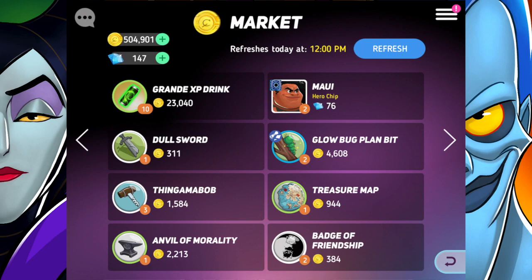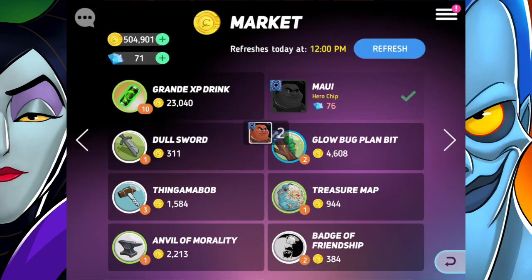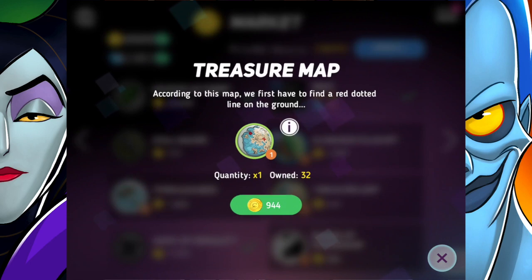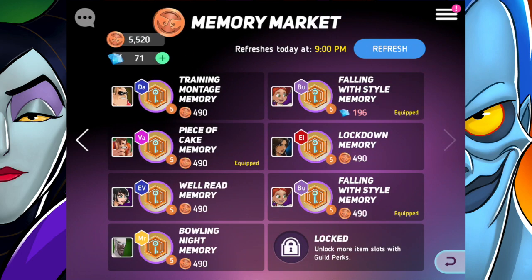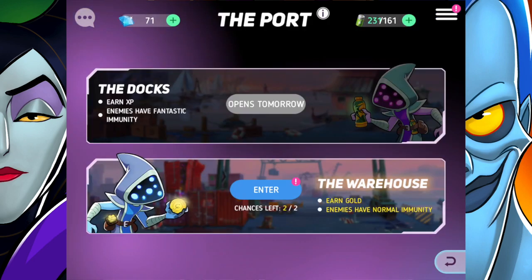Hey guys, today we're continuing Disney's Heroes Battle Mode. We're starting off in the market where there are some Maui chips to purchase, so I'm definitely doing that. I've been working on Maui a little bit for some of the friend chips, so it's actually pretty good that he's in the market. I'll also go ahead and purchase some of these badges that are going to be useful to me. Alright, I think that's it in the market for now, so let's go ahead and raid the warehouse.